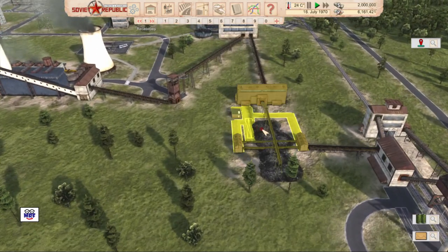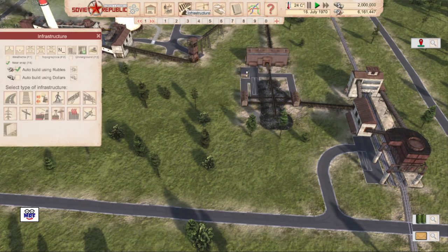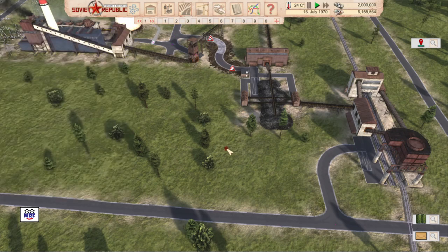But I have one more small problem here — there's no road connection to that building. So let's fix that up and just put a road connection in, something nice and simple. There we go — it's connected up.